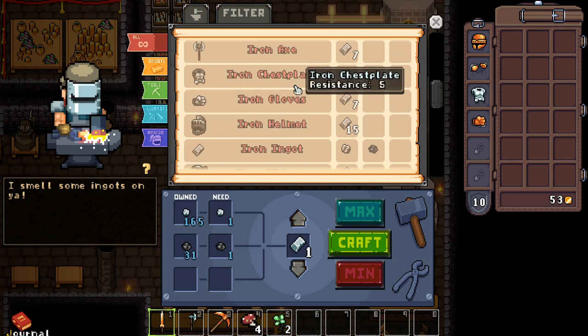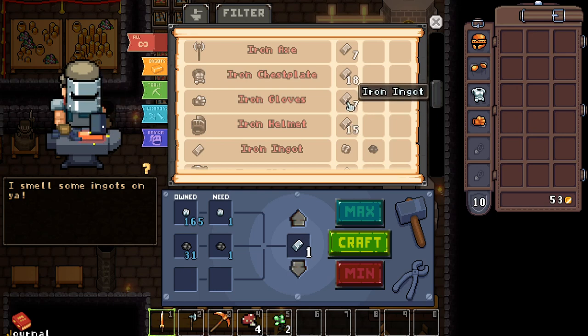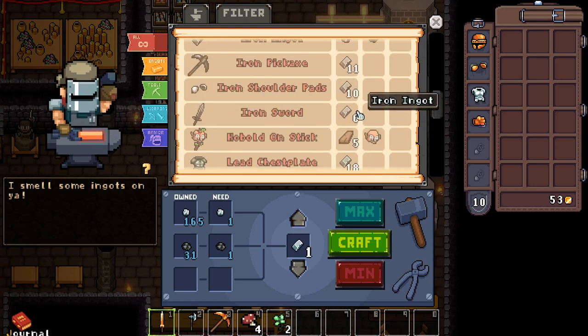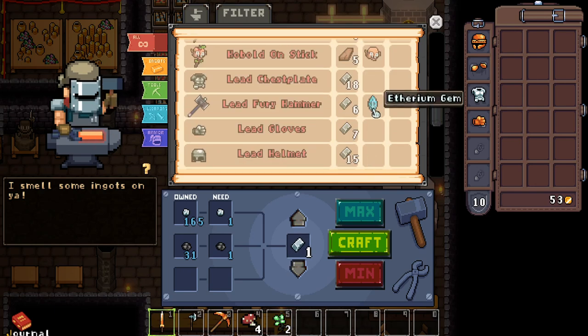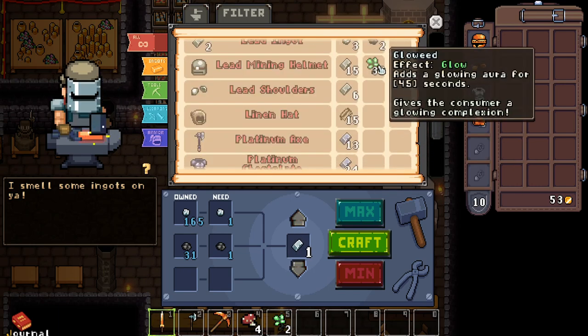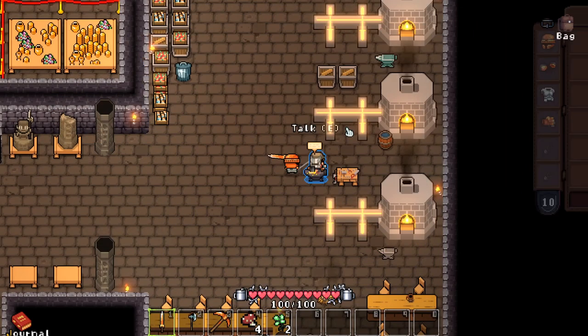Iron will be a pretty hefty upgrade. We need about 67 iron for the sword. There's an Ethereum gem — strong enough to mine lead. But where did we get the Ethereum gem from? I bet we have to slay something for it. For the lead mining helmet, we need 30 glowweed, so we definitely need to start collecting glowweed instead of eating it all the time. Hopefully you guys enjoyed this episode — we did get some copper gear, which is pretty huge. If you enjoyed it, make sure you tap that like button down below, and if you're new to the channel, don't forget to subscribe. I'll catch you guys in the next one.